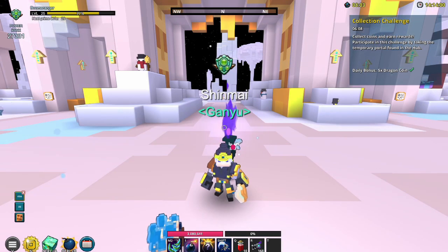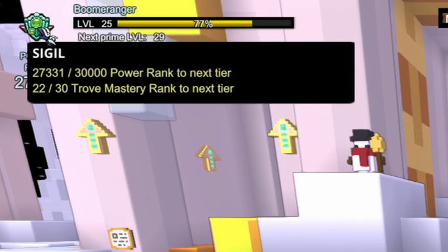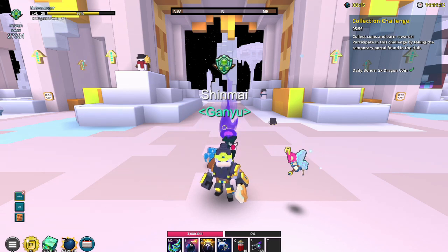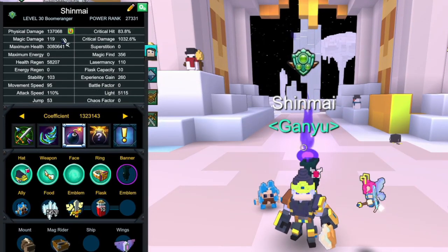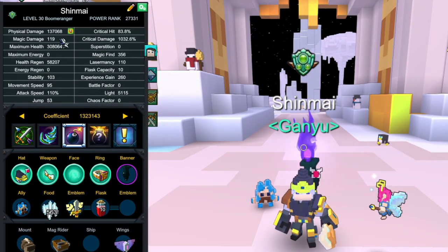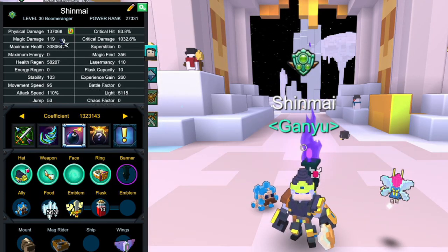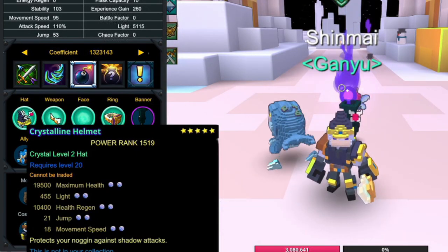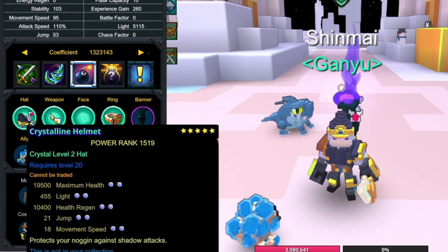Right off the bat, let's first talk about the things that I've been farming off-camera since the previous episode, because as you may have noticed, I'm currently at 27,331 PR at 25 Paragon level. So we're going to talk about what I've changed. As you can see, we have got magic damage at 119, so I have successfully gotten rid of all of the arcane gems and magic damage on all of my gems, which is crazy good. I basically had to max out my crystal tool gear as you can see on my hat and face, which gave me around 700 PR right there.